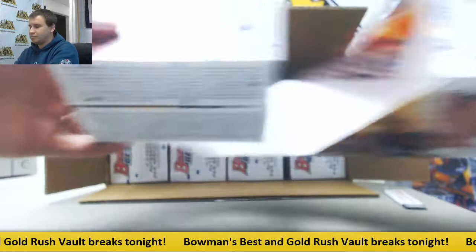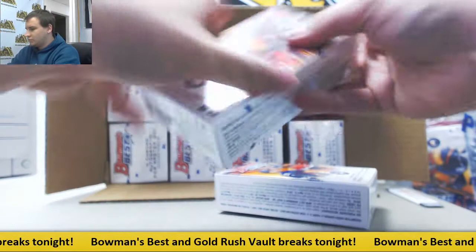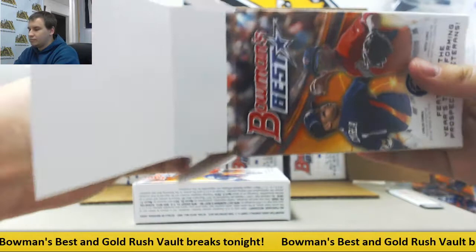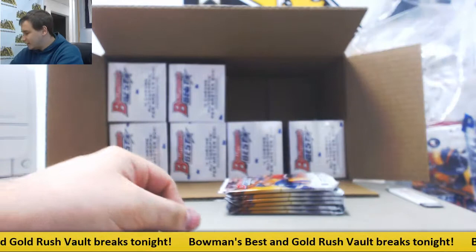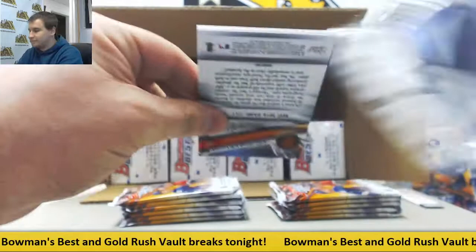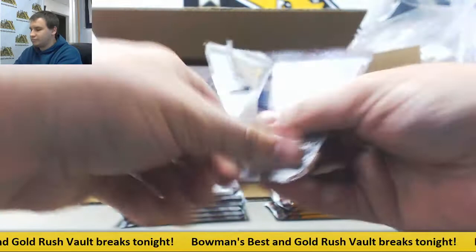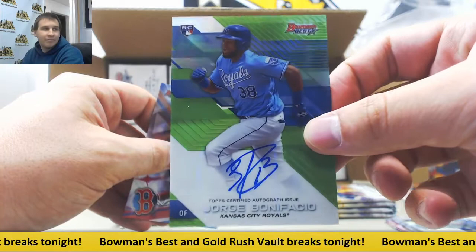Box number two. Remember guys, 11 Prime Sigs will be up after this, so stick around for that. Plenty of other group breaks Thursday and Friday as well. We're going to start off with a purple to 250 Blake Rutherford. Mirror image. More base and autograph here — Green Refractor rookie, Jorge Bonifacio for the Royals, that's 90 of 99. And base.